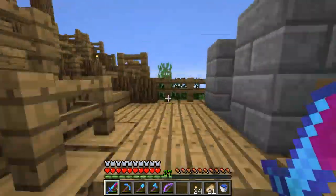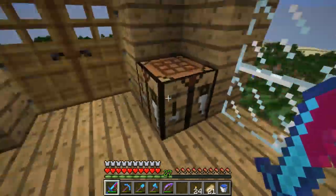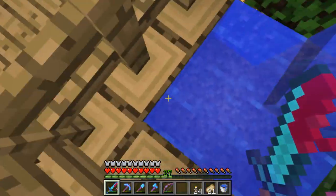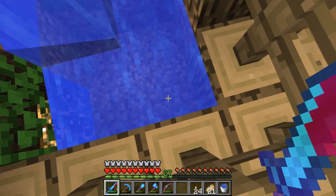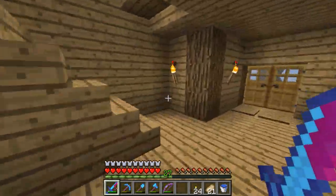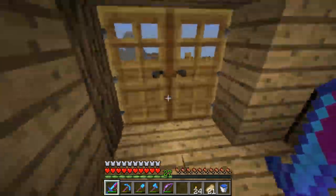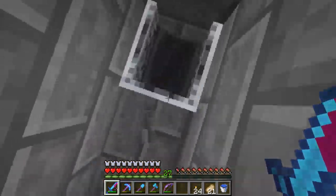I was going to put like a little randomizer of things that I would do in the episode, but there was the water pool — the water is like right there, that's the pathway there. I didn't have any space for redstone. It's two things that I think have turned out really good.